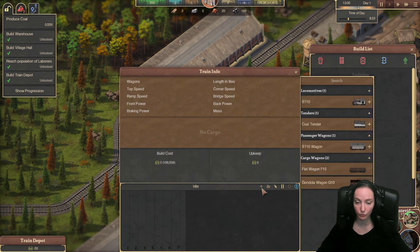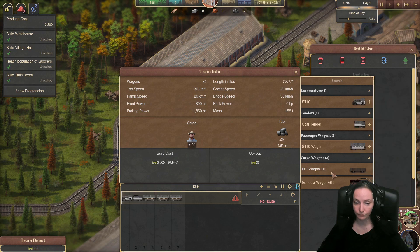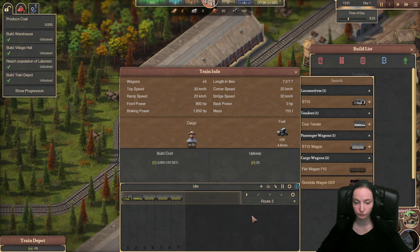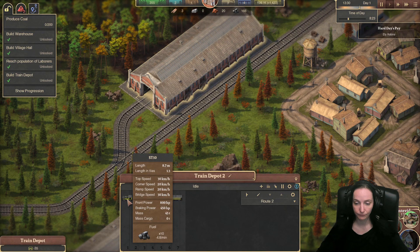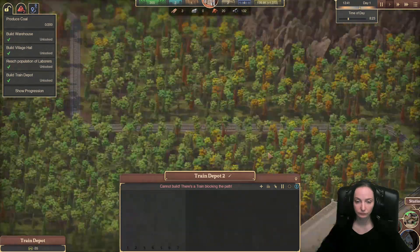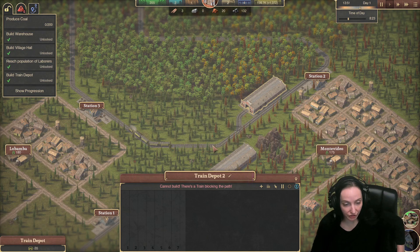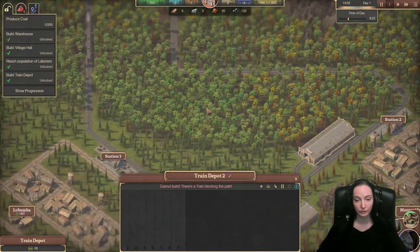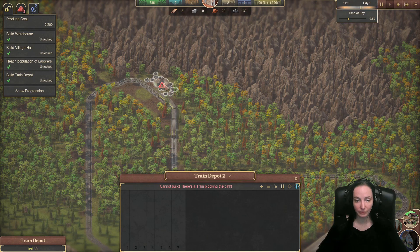Now we're going to come here and add a train here. This is going to be a passenger train - it's going to be route two. There we go. I've successfully launched some trains and got everything going. We're running out of fuel here. I think I'm doing pretty good compared to what I did before.